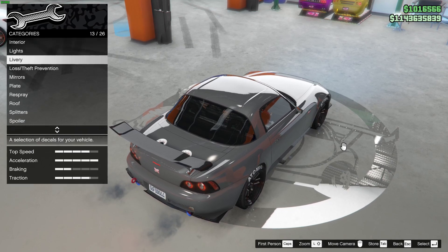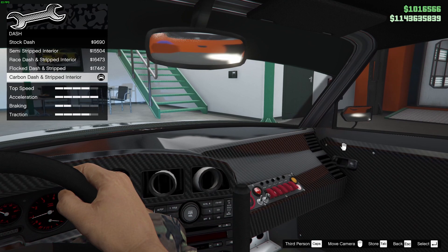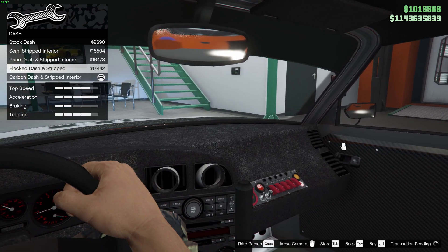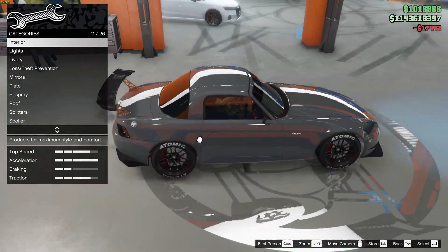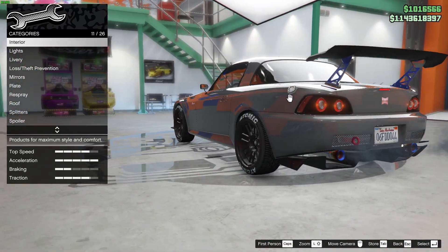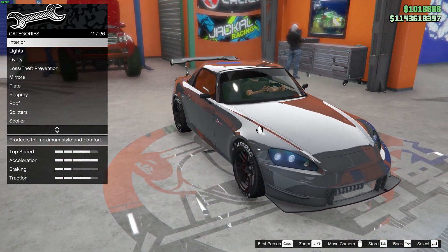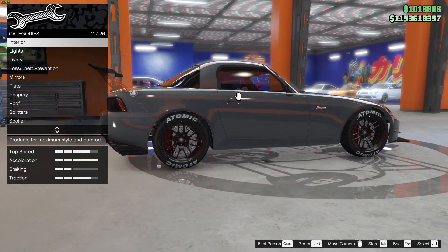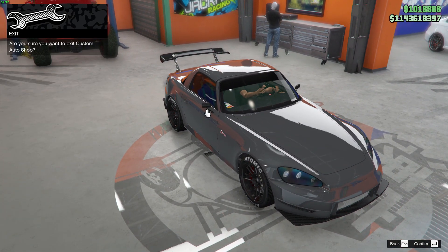I wanted to remove this part — I think it's part of the interior dash. Let's see if it goes. It's gone! Goodbye carbon fiber. Wow guys, I'm really excited to take it out for a spin and see how she handles. Okay, let's go!